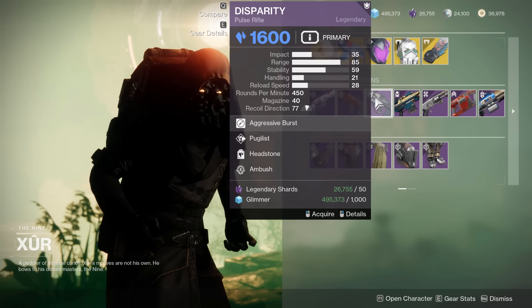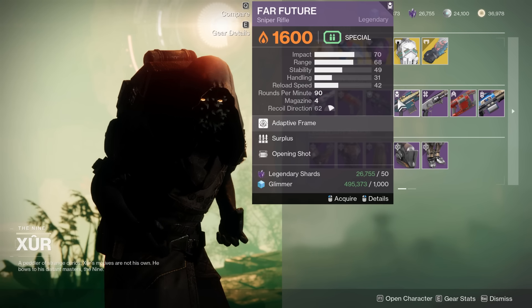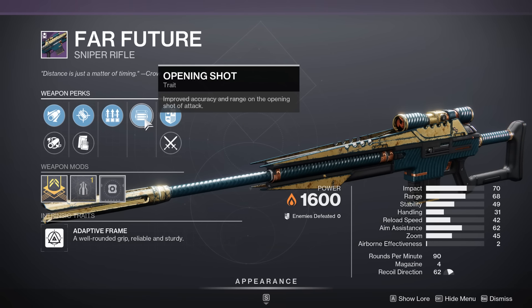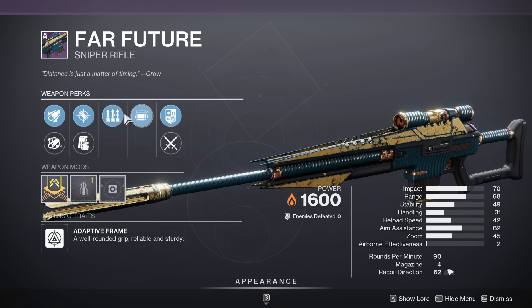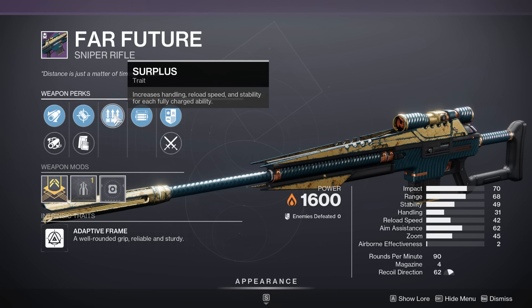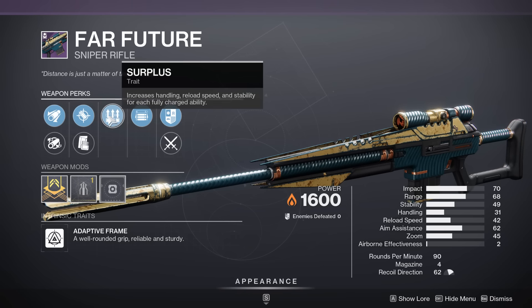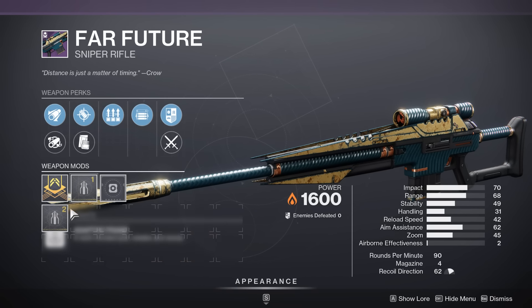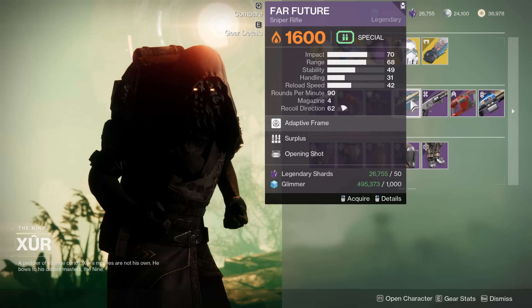Pugilist Headstone on Disparity — Headstone's actually not terrible with this, but I'm not super blown away. Surplus Opening Shot on Far Future — I think this is actually a good roll. Opening Shot is amazing, and Surplus, if you have those recharged abilities, gives a ton of handling. Accurized Rounds and Full Bore for even more range, Stability Masterwork to get back a little flinch resistance. Not a bad PvP Sniper, but not absolutely gauntier either.